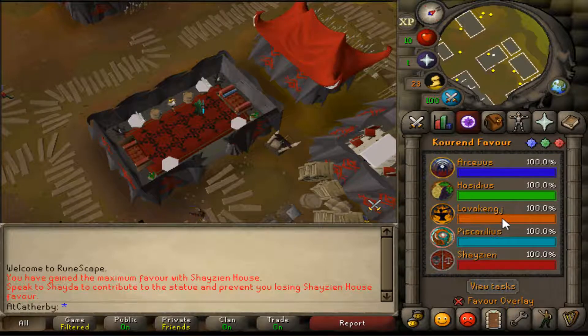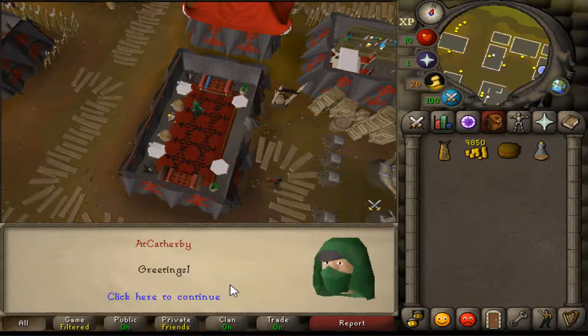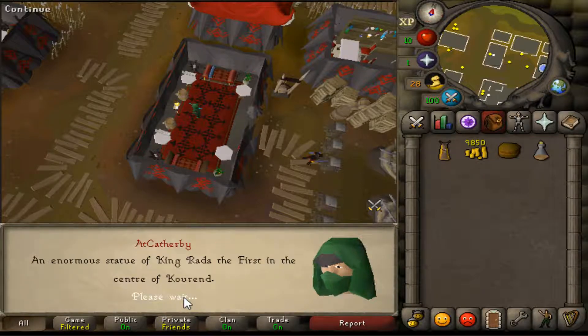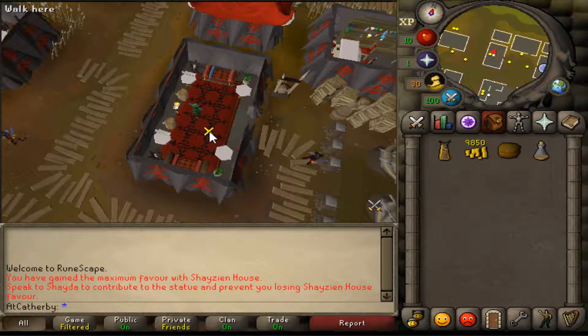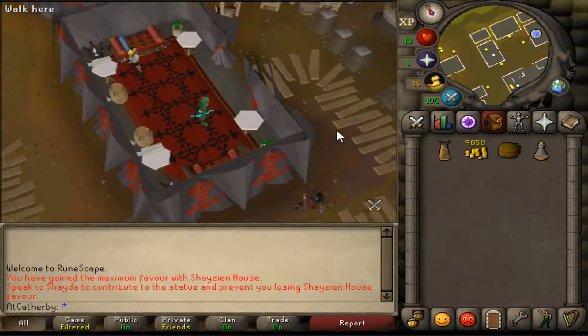Just walking in this last favor — just did the Lovakengj house and Hosidius house to 100% favor, just because I wanted to see it done. Blah blah blah, help build the statue. I don't think this really unlocks anything beneficial to my account — the only thing I think it actually unlocks is that ultra white graceful set, which I don't know that I'll use.